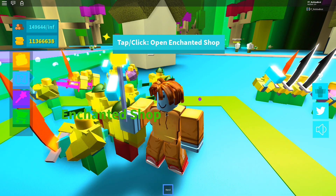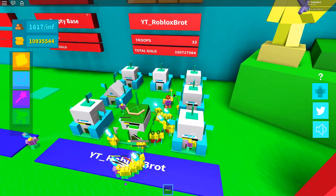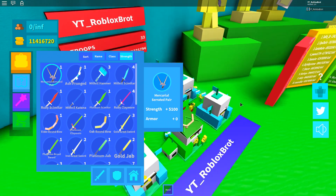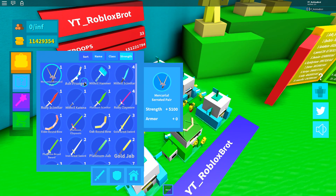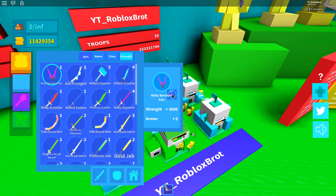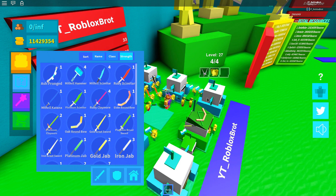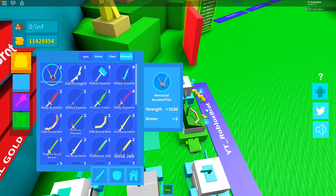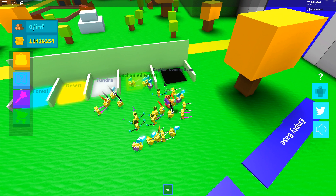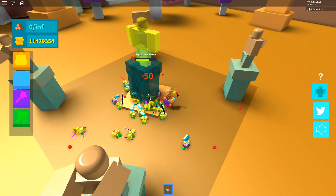I'm going to the Enchanted Shop to buy new items. I got the Mercurial Certain Pair! Oh my goodness, this is the Mercurial — it's way better than the Ruby! This is the Mercurial at five thousand stats, oh my goodness, this is awesome! Let's go to the desert and fight this boss.